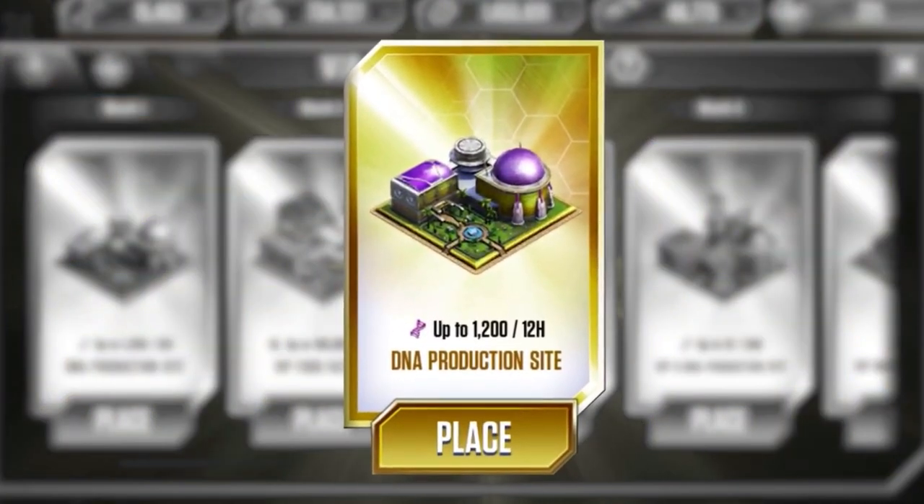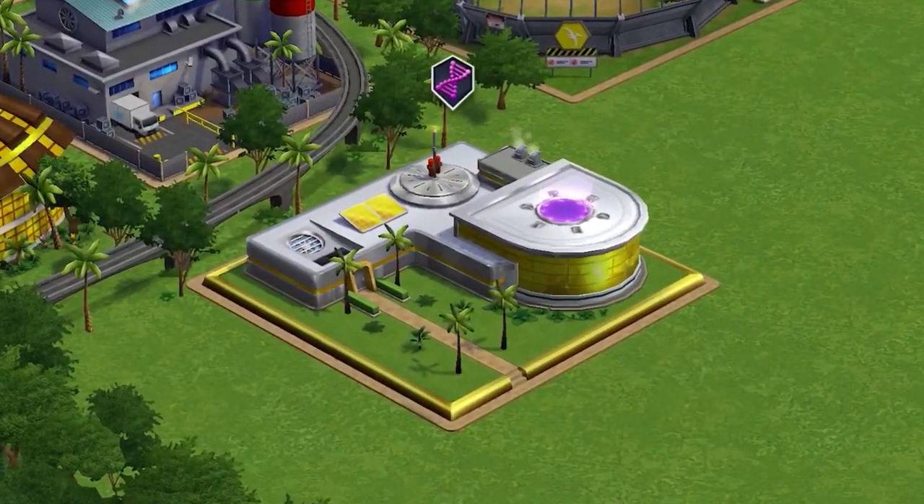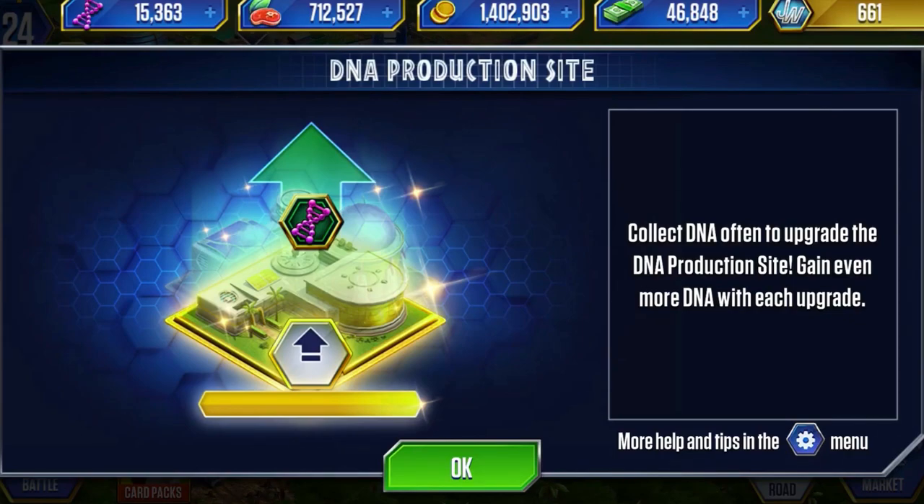This should already be unlocked for those of you who are already VIP. The DNA production site works just like the old iteration - the more times you collect from it, the more it gets upgraded, just like the regular DNA building. This might apply to every other building too, which means even if I had kept my VIP when this update came out, I would have had to start again - so all I've done is save money.